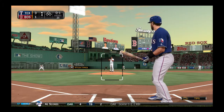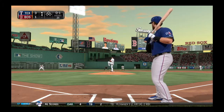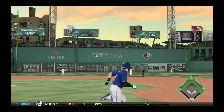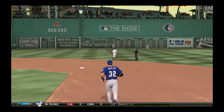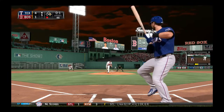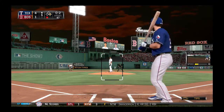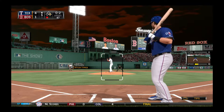Texas now up 3-1, top of the fourth, looking to bring out the brooms and sweep the Boston Red Sox. The kick and the pitch, and that is swung on - it's high and deep to left field, and it is gone! Josh Hamilton heating up in Fenway, getting his second home run of the series. Both are opposite field home runs. I said earlier in the series how we needed to see if he can increase his opposite field power throughout the year, and he's been doing that. Two opposite field home runs over the monster is great to see.